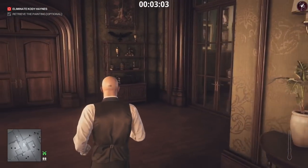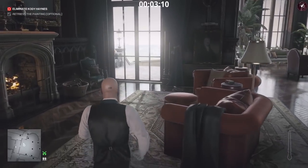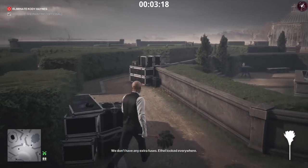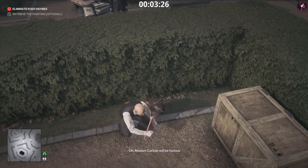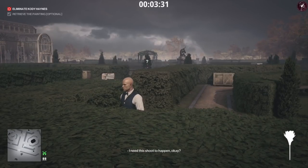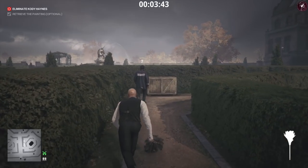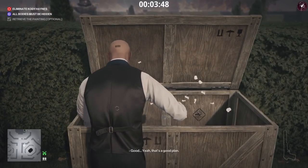We're not going to take the corridor in front of us because there's a housekeeper there who is an enforcer — best to avoid her altogether and head straight outside through this room. There's the greenhouse in the background; Cody Haynes has just exited it. Pull out your feather duster and throw it next to this crate — we're going to grab a security guard's disguise. He'll investigate the noise and we knock him out, hide him in the conveniently placed crate, grab his disguise and firearm.